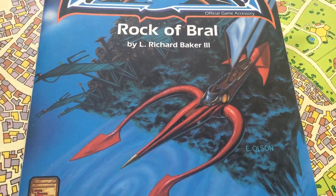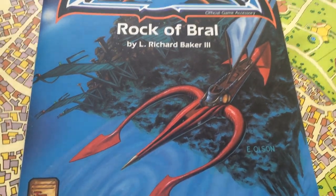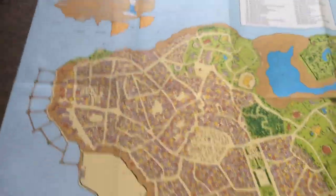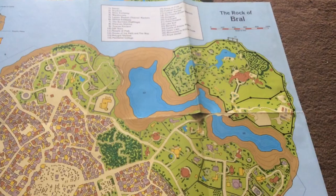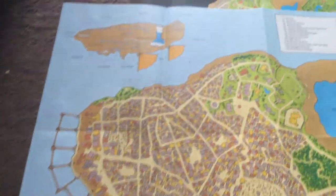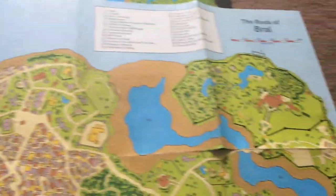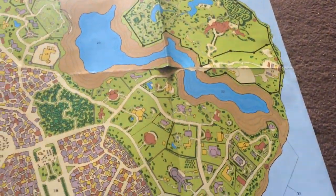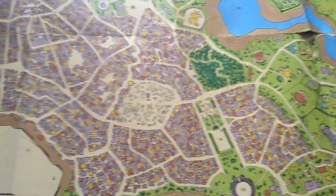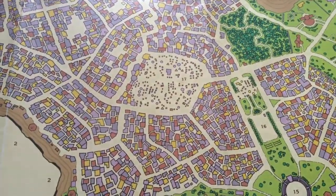Today I want to talk about the Rock of Brawl. The original Spelljammer set came with this map of it. It only gave you a little bit of detail — it's a city in space, basically an inhabited space asteroid which you can use as a port of call, a place to have adventures start.